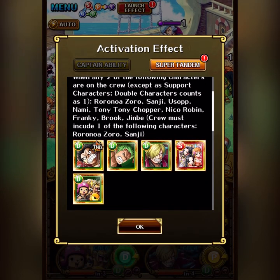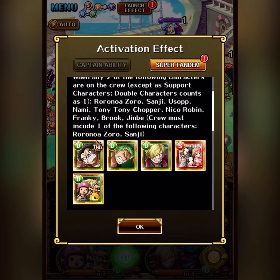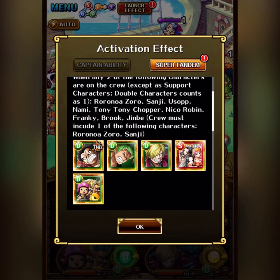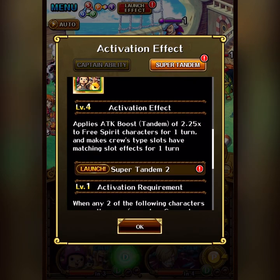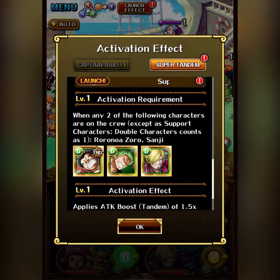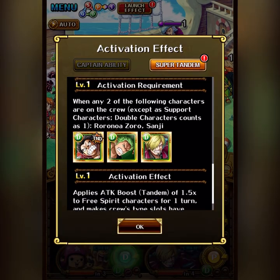If we move down to the level 1, it's pretty straightforward there, since at the lower levels you have no options — you have to use Luffy, Zoro, and Sanji, and they also have a lower effect. This is why level 4 is like the key level to reach, because that's when you get more options, and the buffs you get from Super Tandem are also basically finished. The level 5 buff is small for Luffy at least, a bit bigger for Kaido, but not that impactful.